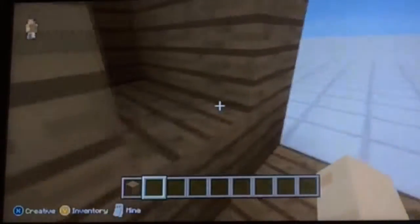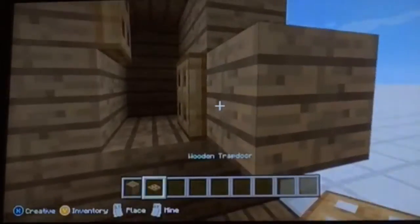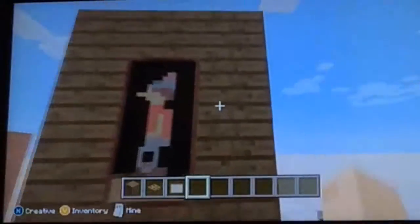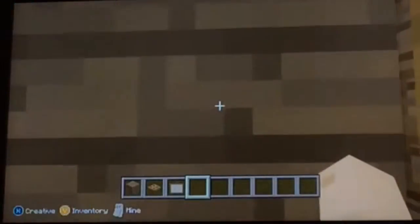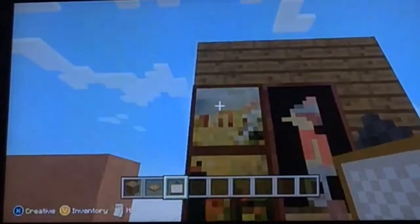All you need is trapdoors — wooden trapdoors, iron, whatever; I would advise wooden. Place them like this: one on that side, one on that side. Then place a block here, shift-click, and place a painting. Now when people are in a rush they can't get into it from the sides, but if you go through the middle you can. In adventure maps, people in a rush will go straight past it without even noticing. You can cover this up with a bunch of different paintings of your choice.